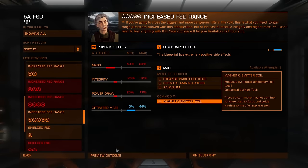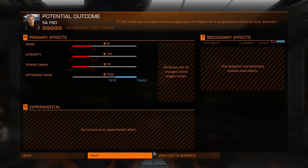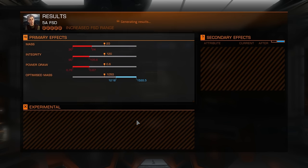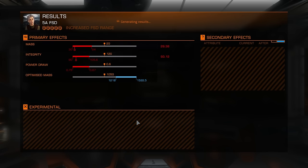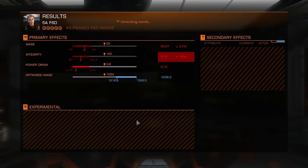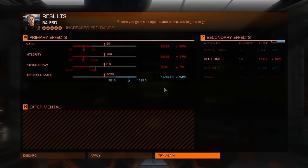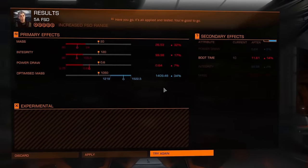So what's my jump range? 13.03 with a full load of cargo, as you can see. Let's upgrade and see what I get. Optimized mass will be higher — 34%. Power draw is less, but I don't really care about power draw, boot time, integrity, or mass.